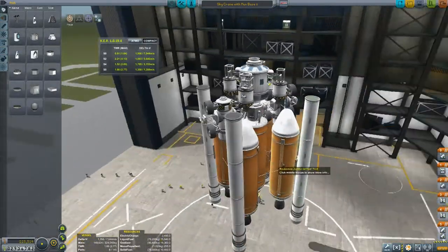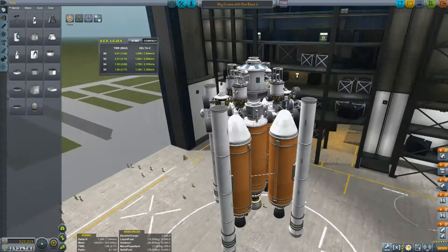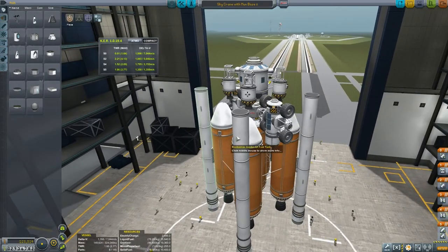So that is part one that we'll be landing. You can see the cost there: 125,514. And next up, let's look at the second part.